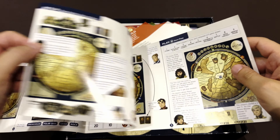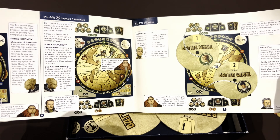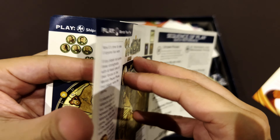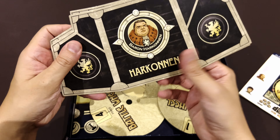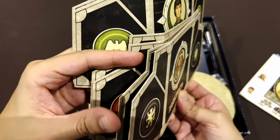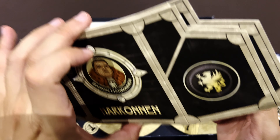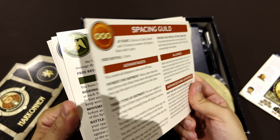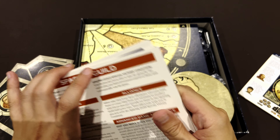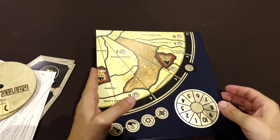The quick-start guide covers how to set up everything and explains all the turn steps including battles. Now let's look at the components. You have these screens to cover the money and resources you have — you need to hide them. Each player also has a reference guide explaining everything.